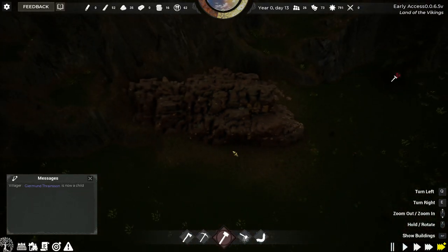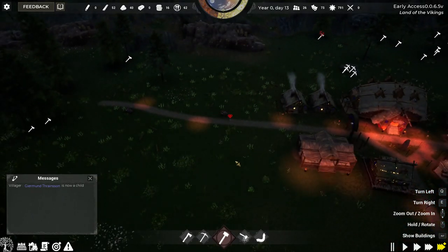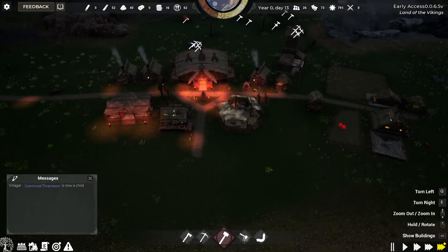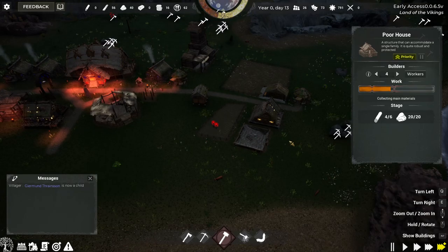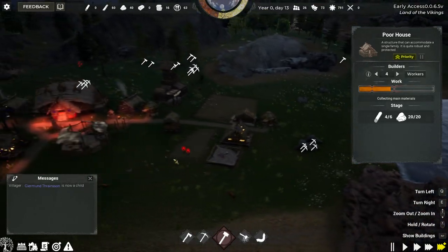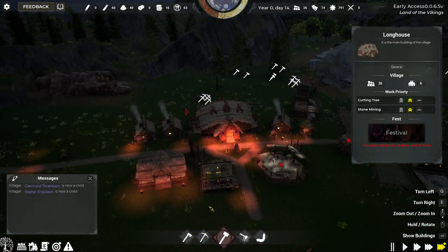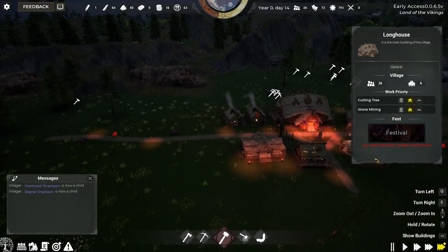That looks like iron — the reddish tinge to it. 26 people, plenty of food. Just a big shortage on wood. But we don't have like a ton of rocks, so I'm not going to mess around with the priorities right now.